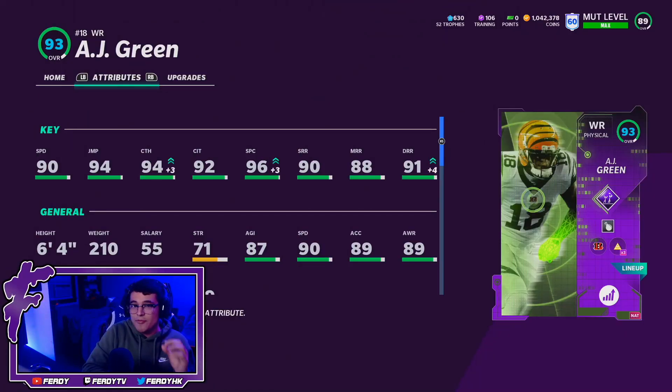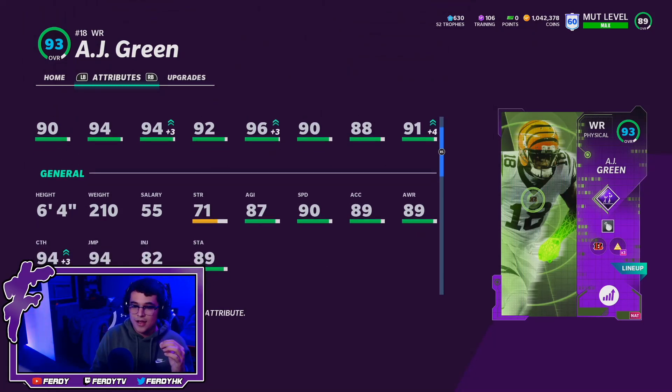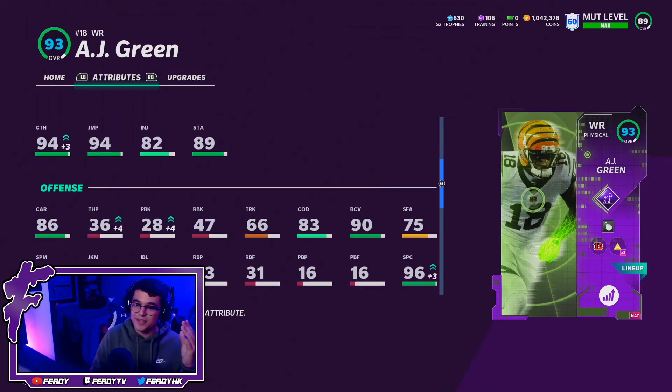Here is AJ Green — powered up to 92 overall, and with Go Deep at 40 out of 50, he sits at a 93 overall. He's 6'4", 210 pounds, great athleticism: 90 speed, 94 jumping, 94 catching, 92 catch in traffic, 96 spec catch, 90 short, 88 mid, and 91 deep route running.